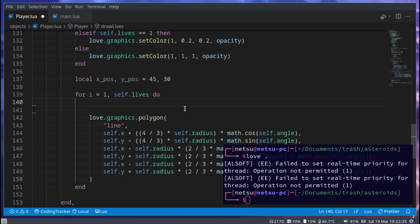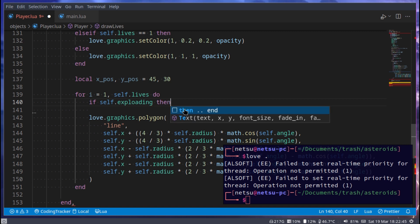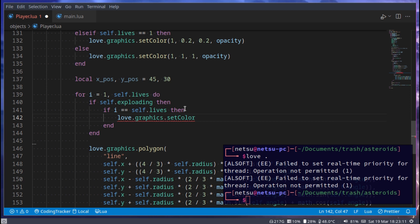We can check if self.exploding, and then if i is equal to self.lives — we don't want this to happen if we have more or fewer lives on screen than what we currently have. Then we make the life icon completely red: love.graphics.setColor(1, 0, 0). So once we explode, that current life changes to pure red until the explosion is over.